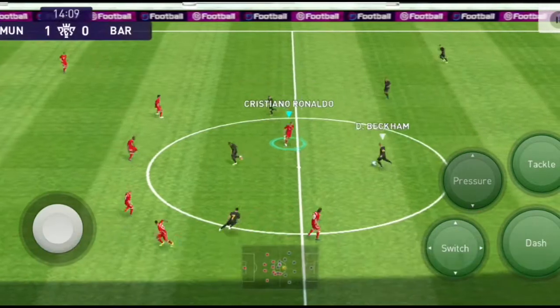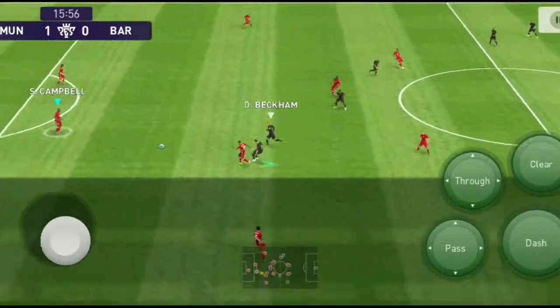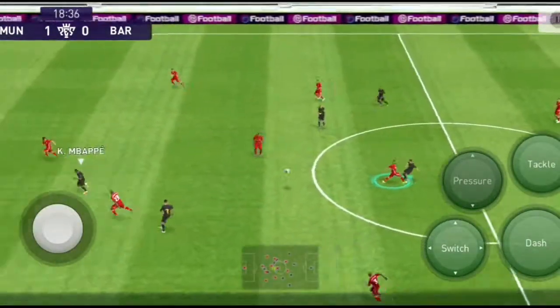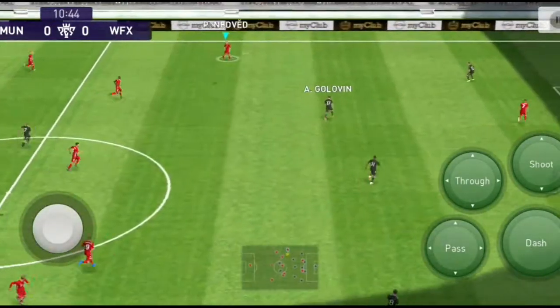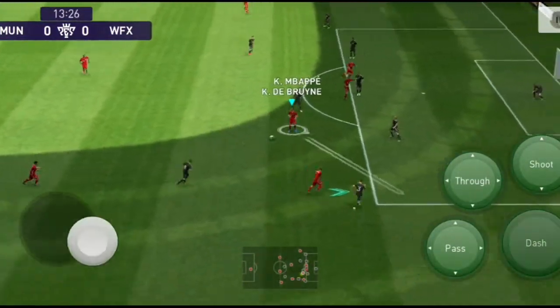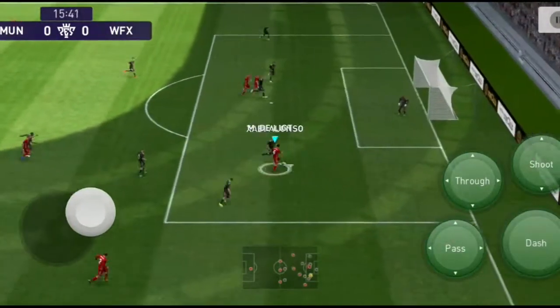I'm going to show you how to make the manager's review version, with the form of 4-3-1-2. In a 4-3-1-2 formation, we received many points from the 4-3-1-2 formation.